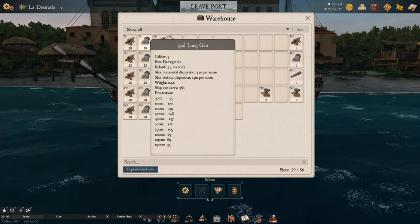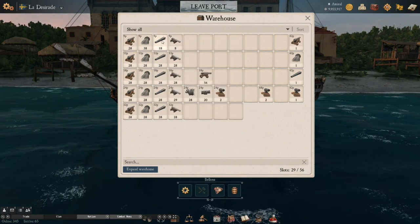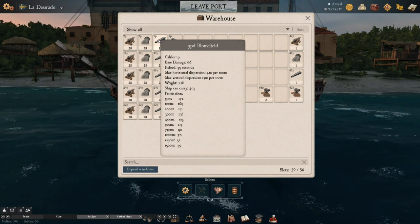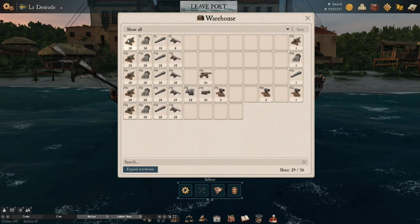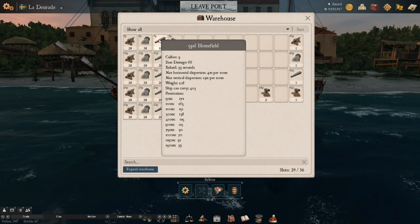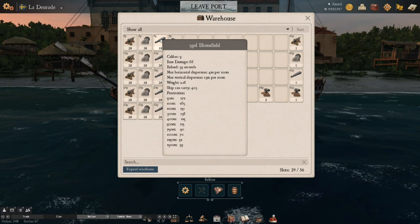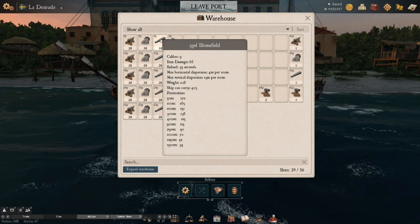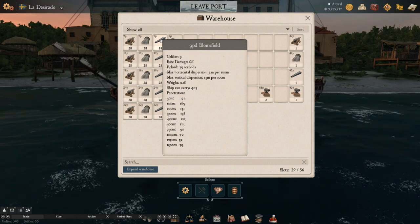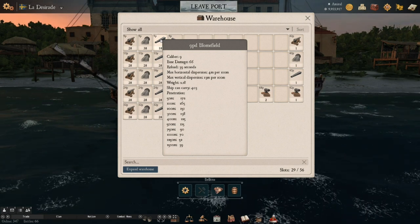Mediums and longs are probably the most used cannons in the game. The rarer, higher-powered cannons are bloomfields and navy guns. Bloomfields are known for more damage — 66, which is only 1 point more than a 9-pounder — but check out that reload: 39–40 seconds. When you add reload books and reload mods to lower that reload, bloomfields doing 66 damage per broadside become noticeably effective — like a machine gun.